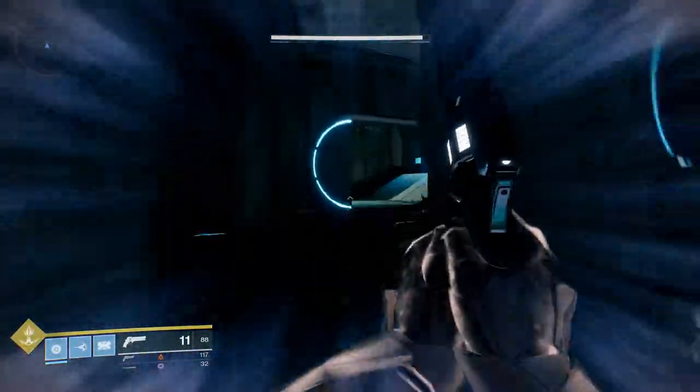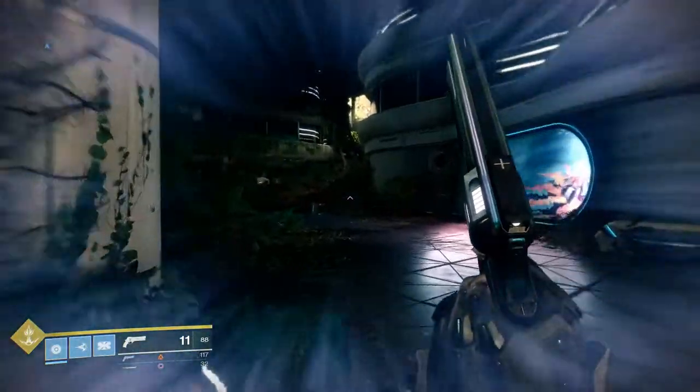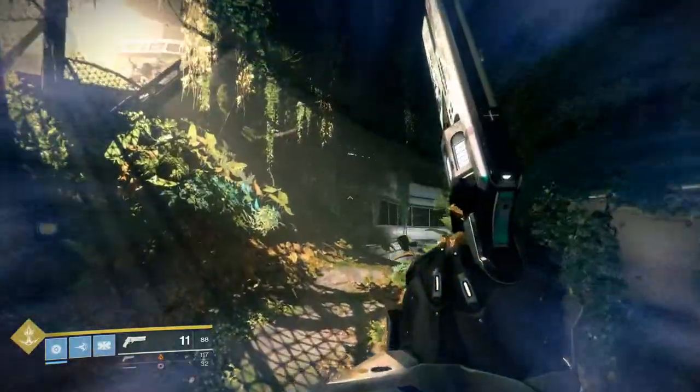Look below for a helpful link on what you need for that. Continue into the solarium until you come across a bright hole in the wall. This is where we'll be getting out of the map, but first we need to trigger the loading zone from the festering halls.